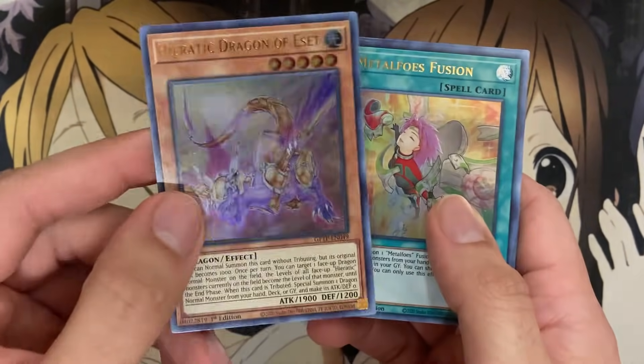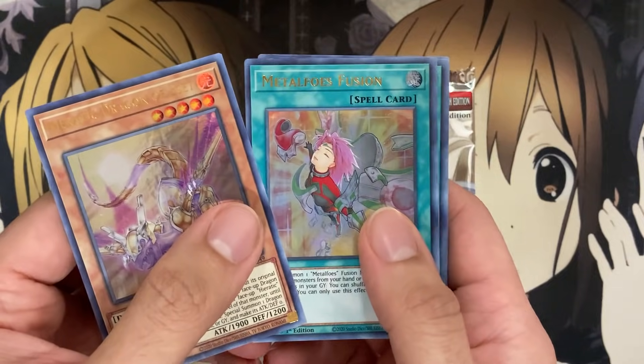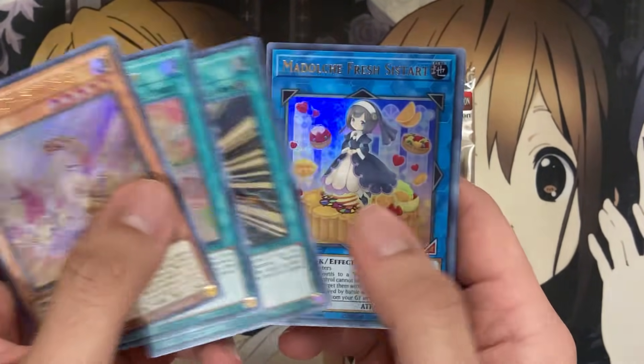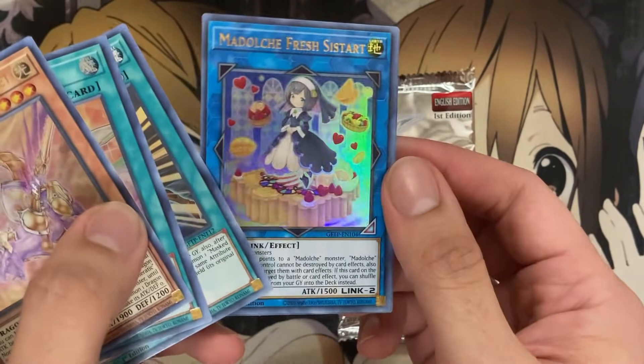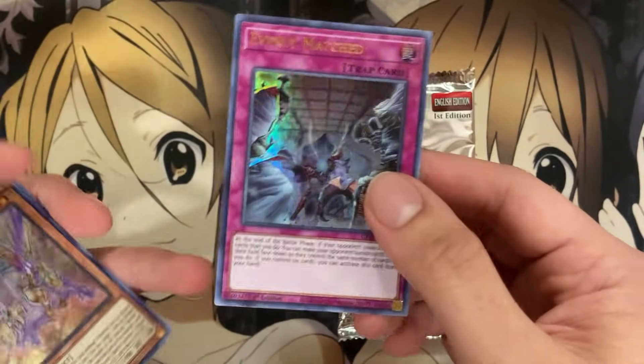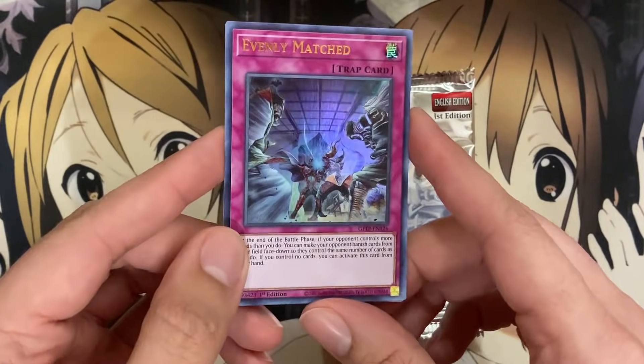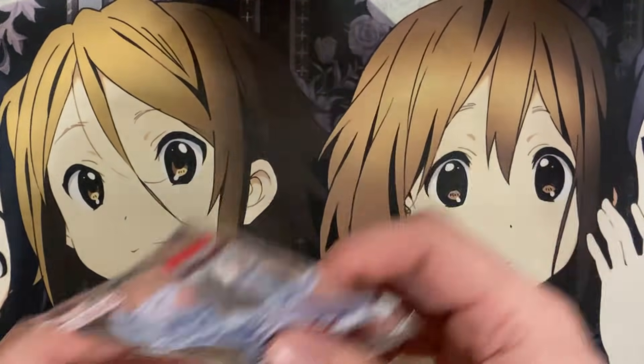Starting off with Heretic Dragon — the glare is a bit bad on the ultra rare, that's one thing I've noticed when reprinting ultras compared to secrets. Metal Foes Fusion, Mass Change, and I think this is our first foil version of the Dolce Fresh Cis Tart as well. Look at that — another Evenly Matched! We've already got two Evenly Matches from about three boxes — one of the better reprints in this set.